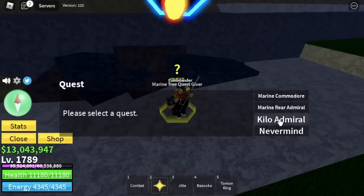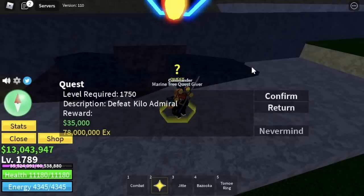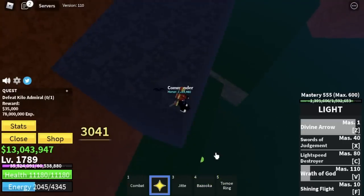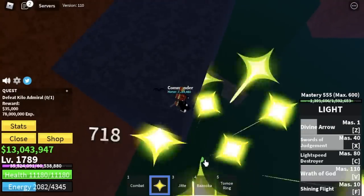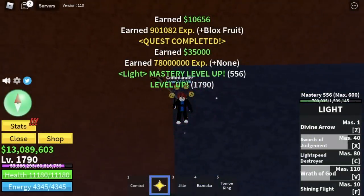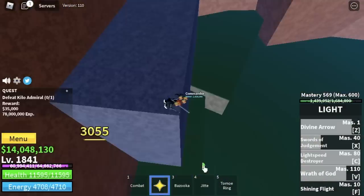You should head straight to the Great 3, because you can start defeating the Kilo Admiral. You can't defeat him without getting damage — just go on this rock and use your skills. The best thing to do here is do server hop with this boss. Even though there are lots of bounty hunters, you're gonna level up fast here without getting damage.